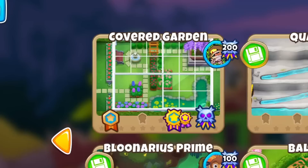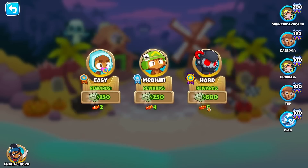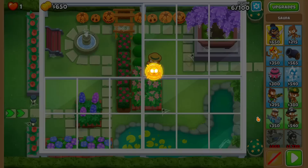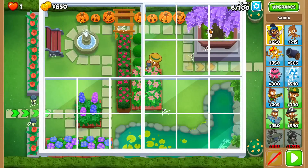Let's do Chimps mode on the new map, Covered Garden, but with a twist. A pretty common twist I've seen people do is simply beat Chimps without using the Covered Garden part at all, and we're going to do just that - but also Black Border, so do it all in one go.